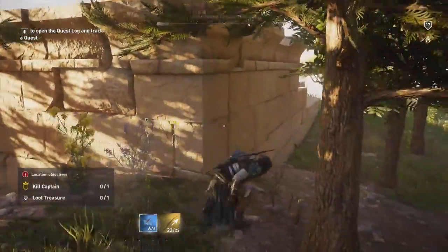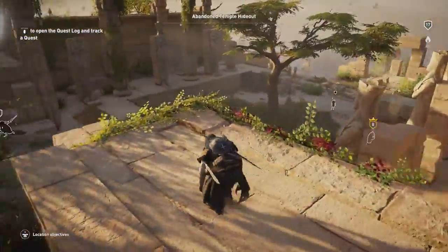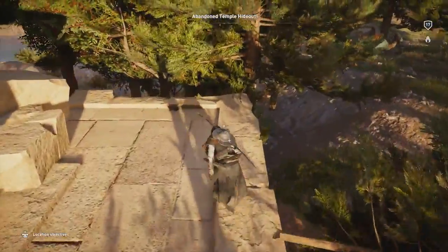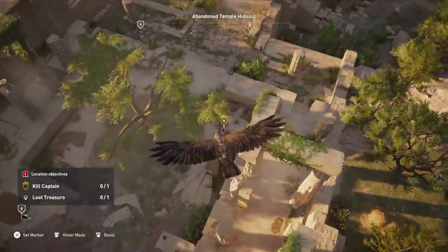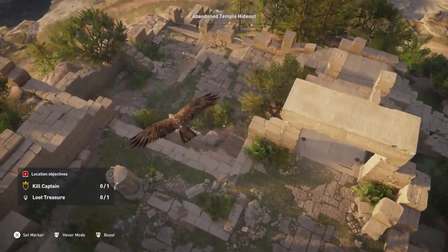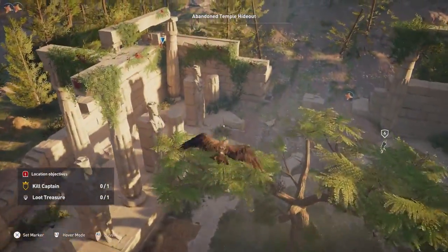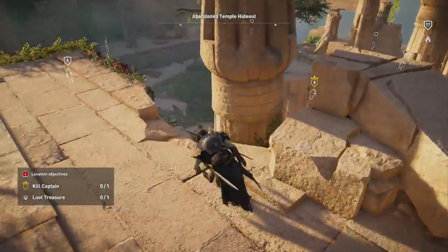Who saw me? I guess he did. I'm confused — what knocked me out of Senu? Is there a guy over here? I don't see one. No idea, very confused. Anyways, there's another guy. And there, and that might be it. I think so. Okay, let's get to work.